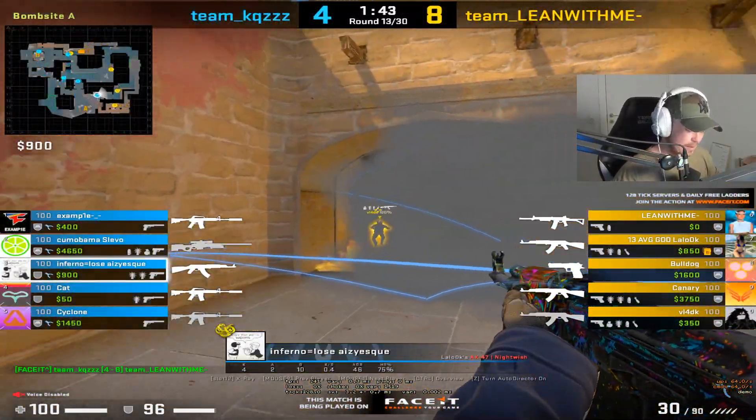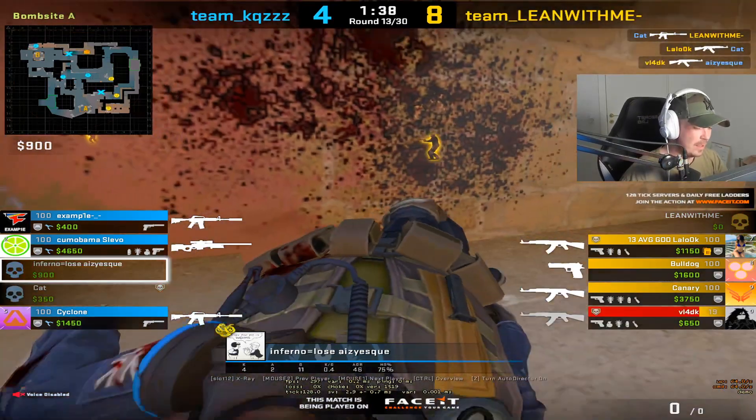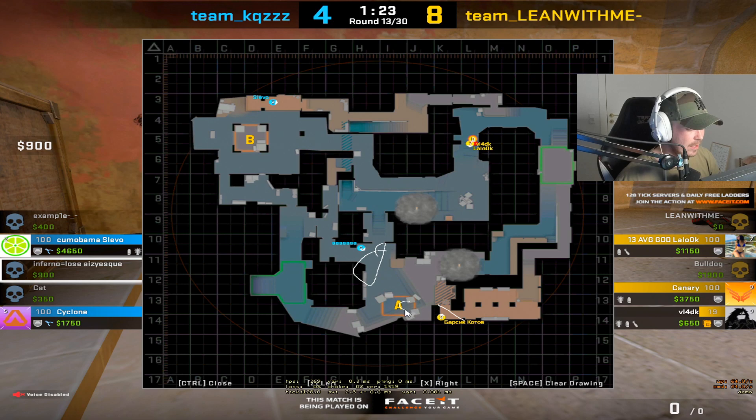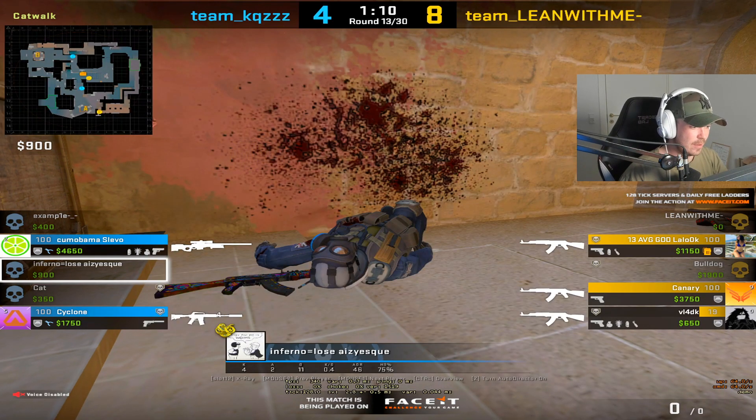Again here, instead of this, just smoke directly on the molo. In general this will favor the T, and if you play any position like default or shadow after you did this smoke, they will have an advantage going up here because they will feel good while they are going up.